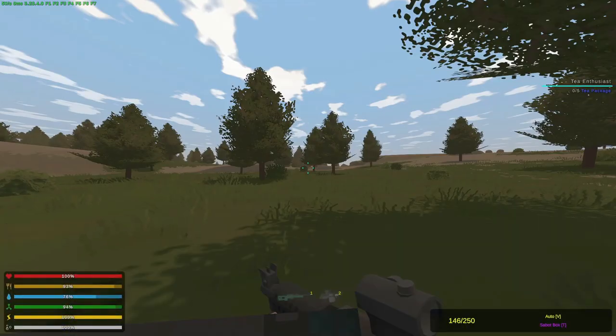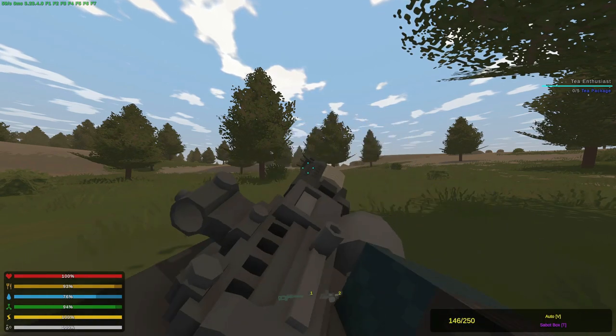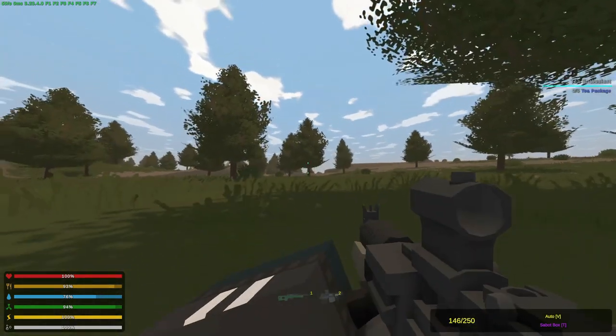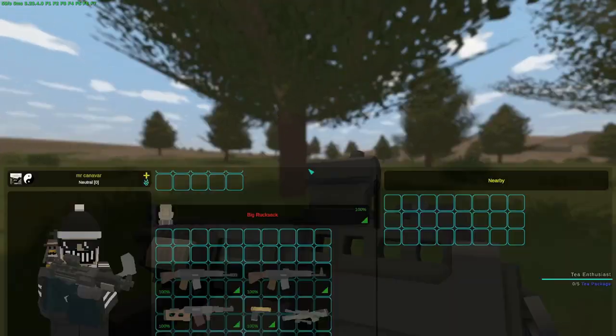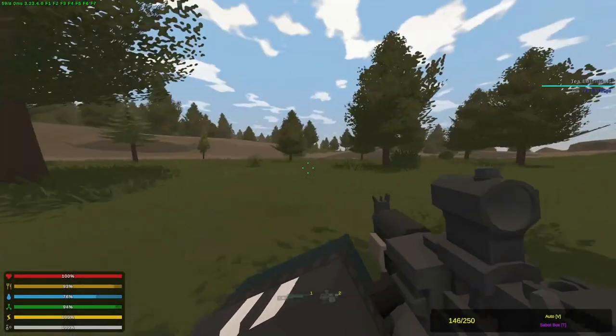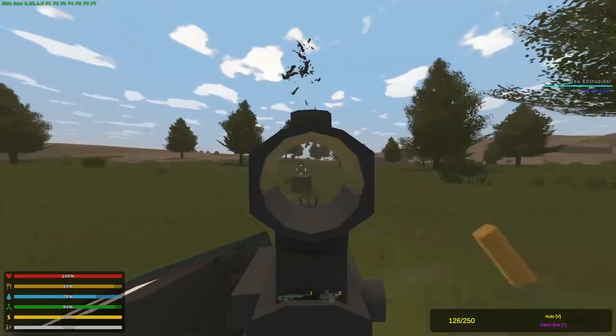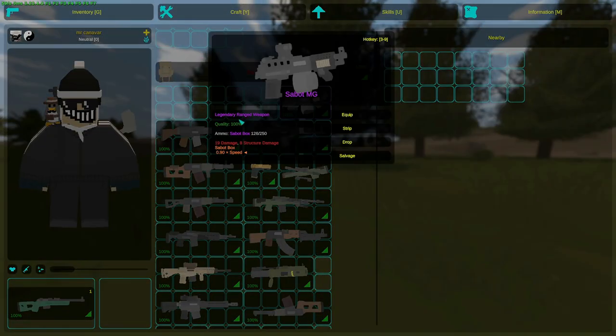A quick mention of the Sabot MG — I already made a video on it. It's a quite nice secondary with very low spread, 19 damage, 8 structural damage, and a very high bullet output — insane stuff. You can craft the ammo for it because it cannot be refilled.